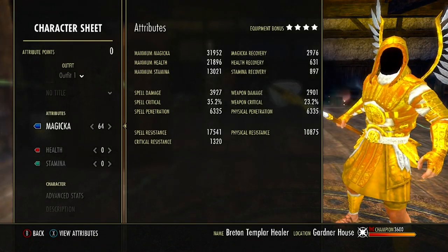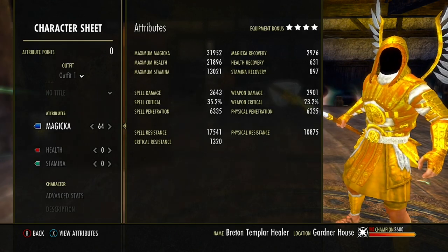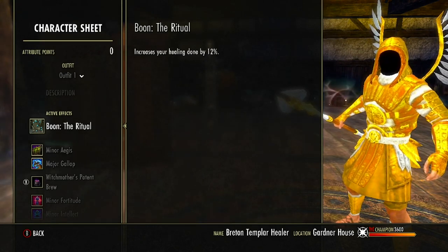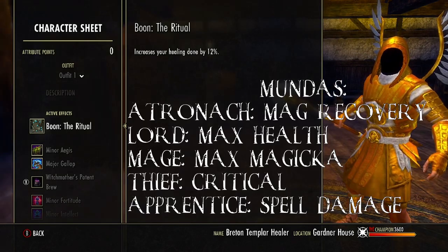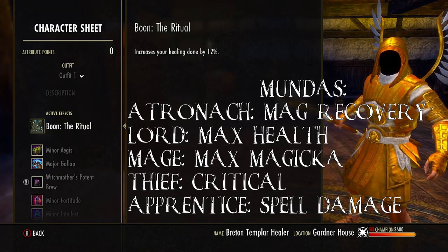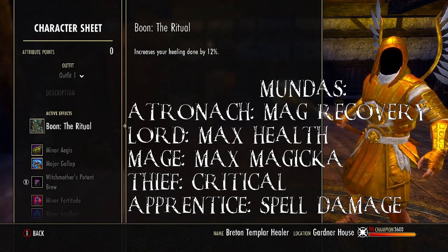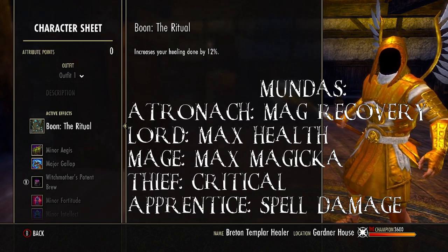For attributes on the build, we have 64 points into Magicka, because the more Magicka we have, the stronger our heals will be. For the Boon or Mundus Stone, we are running the Ritual — this increases our healing done by 12%, just to have stronger heals overall. You can switch this up if your Magicka recovery is a little too low, or you can put more into health, spell damage, spell critical, or even max Magicka if you really want to.